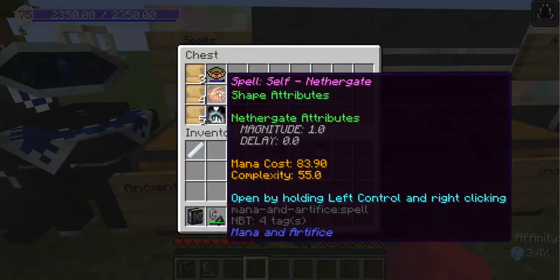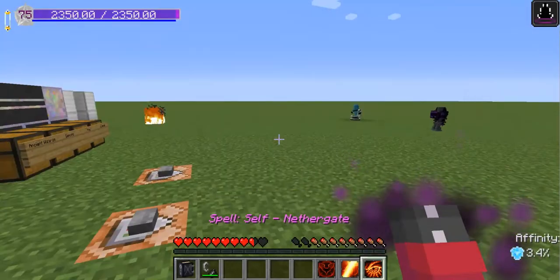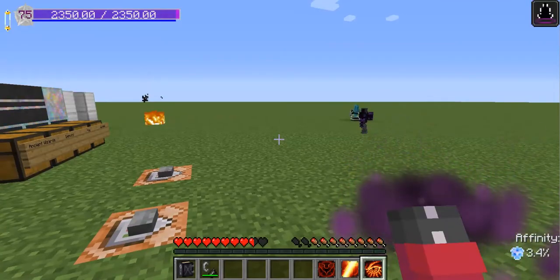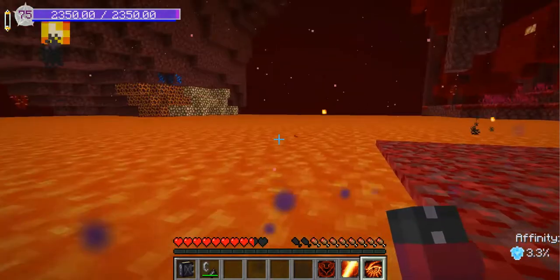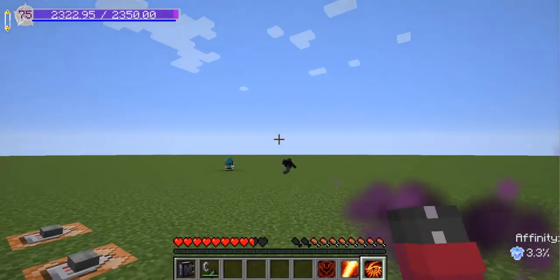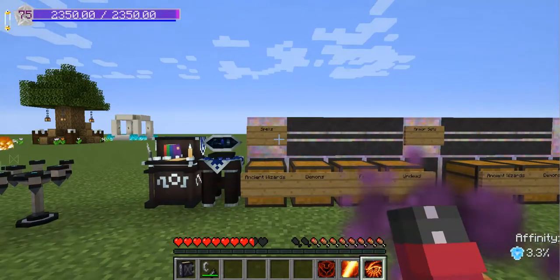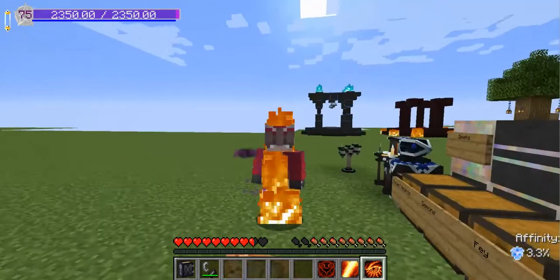In Tier 4, you gain three new spells: Nethergate, Explosion, and Cauterize. Nethergate will teleport you to the nether — because lava pools exist, I'm going to clip my nether glow bracelet. And I've been teleported to the nether. And I'm going to teleport back. This spell works as a two-way portal to the overworld and the nether, meaning that you do not need to build any more nether portals.